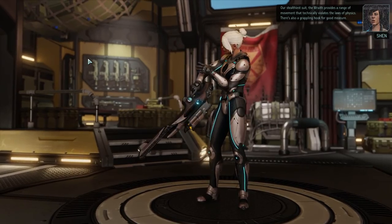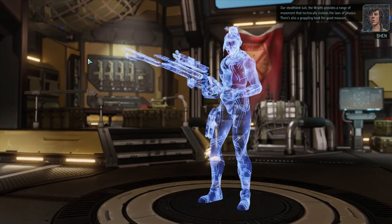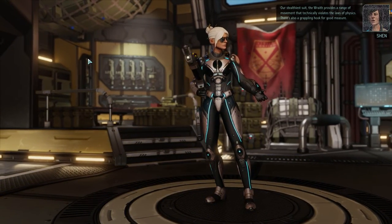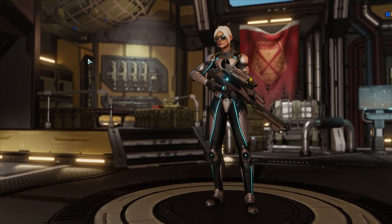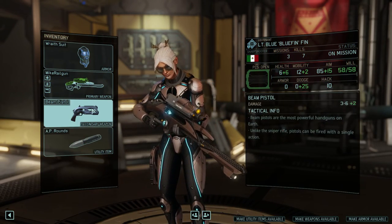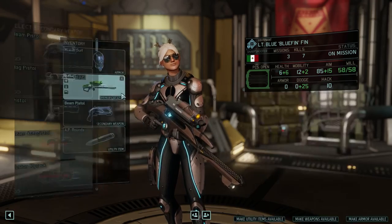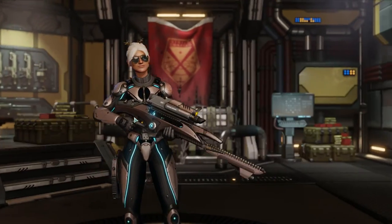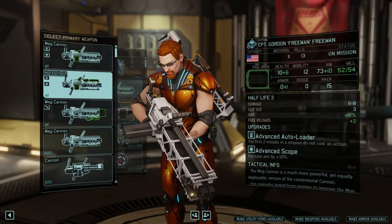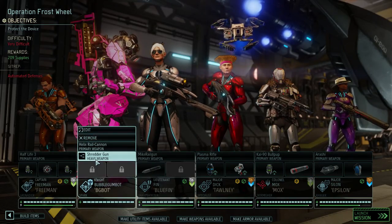Our stealthiest suit — the race suit — provides a range of movement that quickly violates the laws of physics. There's also a grappling hook for good measure. I don't think anybody ever uses the actual race suit component. That's pretty much it for that. I know I have a combat sim working somewhere but we're gonna wait on that.